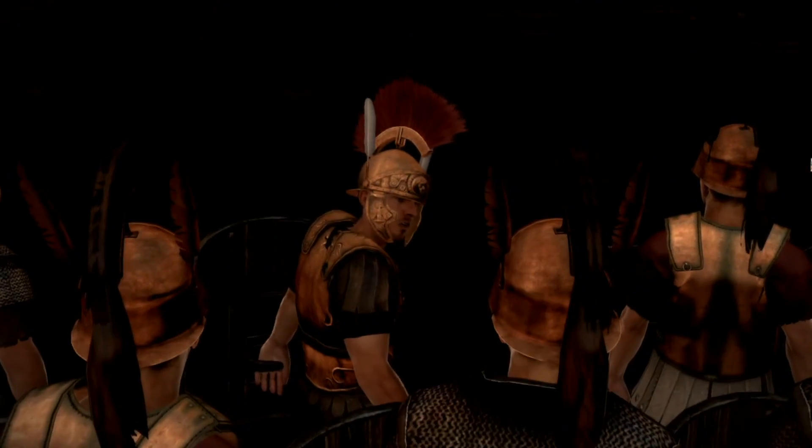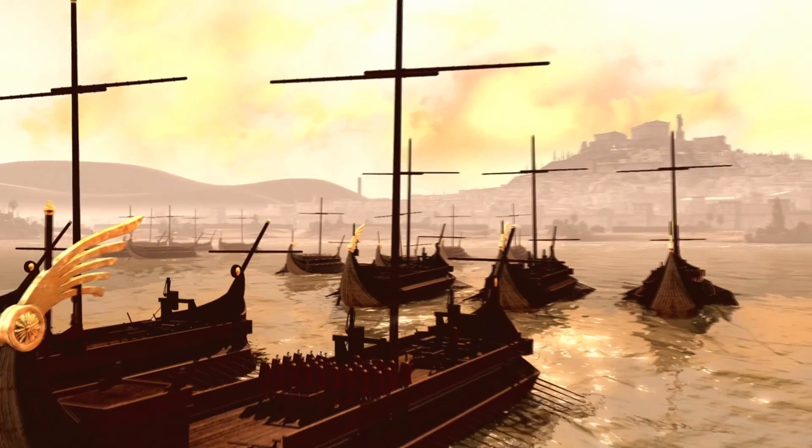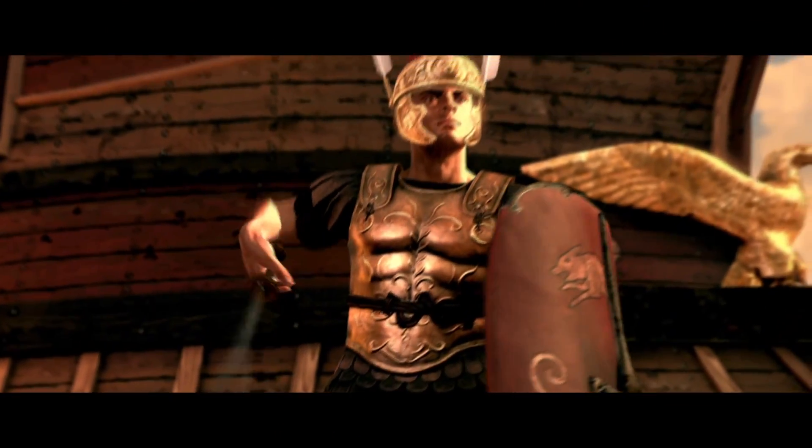The Siege of Carthage had been going on for several years, so Scipio was sent to break it. Scipio was a renowned Roman general, in charge of this attack — the final assault on Carthage — and his orders were to annihilate the city.